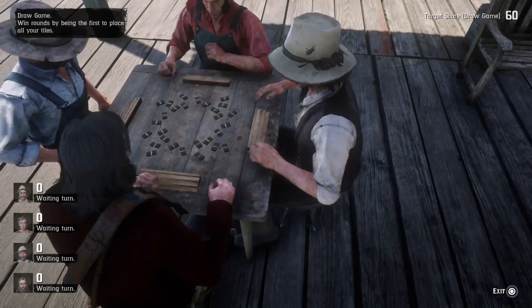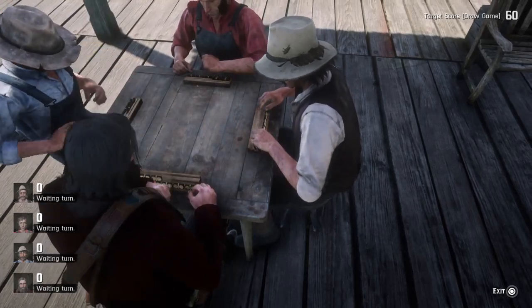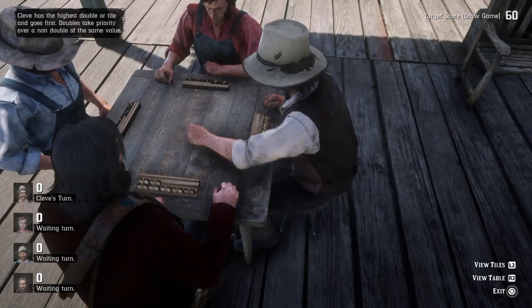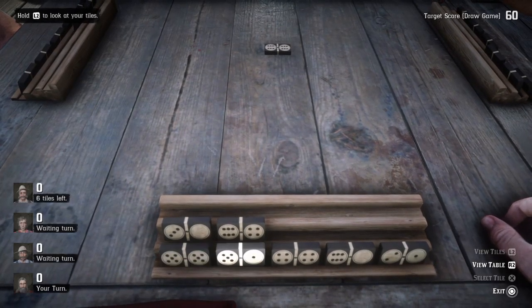Basically how you win a round is you place all of your tiles down. I like having more players because the more tiles are out there, you score points by winning the round — all the tiles left out get added up. So you want to get to 60 points.